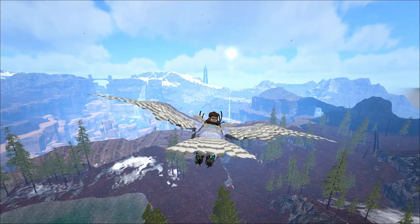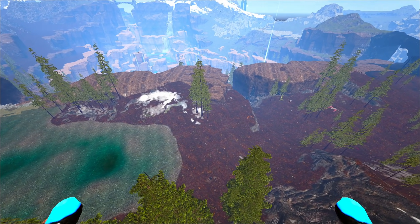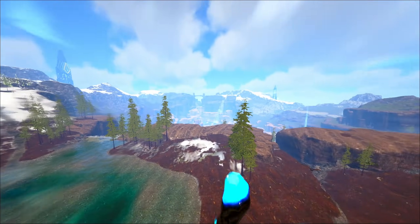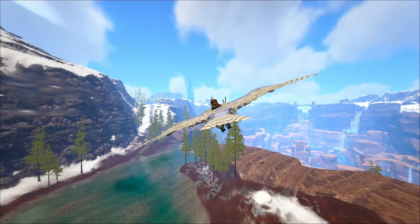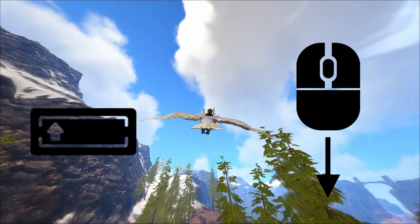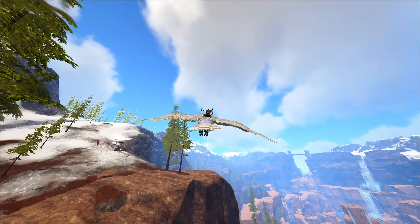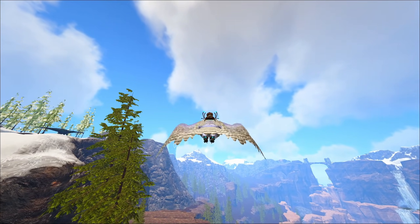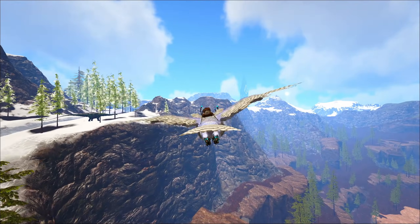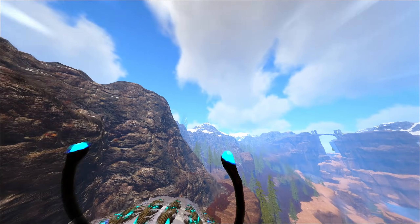So first things first, we're going to go over the Snow Owl's controls. They're pretty simple — there's not very many of them. It's a fairly easy tame to learn how to use initially. One of the most important things to understand is it's much like the Gryphon — you can hold sprint and look down as you fly and you will do a dive. This dive is comparable in speed to the Gryphon and it actually increases in speed with imprint. So if you have an imprinted Owl, it'll fly a bit faster than an unimprinted Owl.